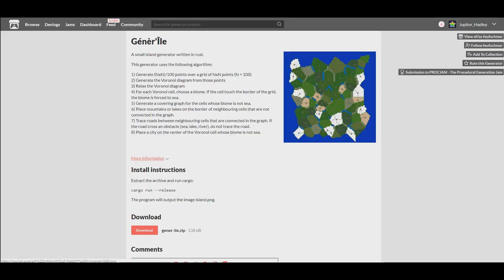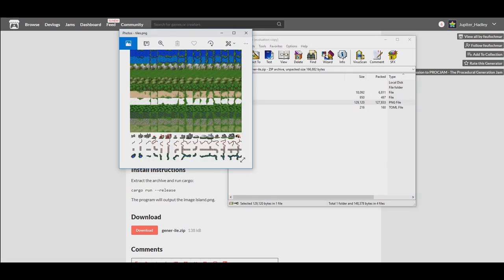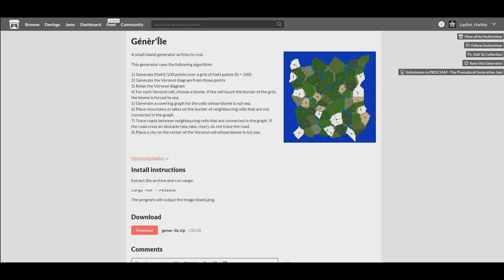This next one is something I'll just show you the page of — it's called a small island generator written in Rust. I don't know what Rust is and I don't know how to open any of these files — even the readme isn't a type of file I can open. I can look at these tiles and the tiles look cool. They've got a picture of a procedurally generated map — there are little roads between what looks like towns and villages, so you end up with a map that has not just biomes but also buildings, which is quite cool. It's cell-based and connects everything with roads. If this is of use to you, enjoy it.